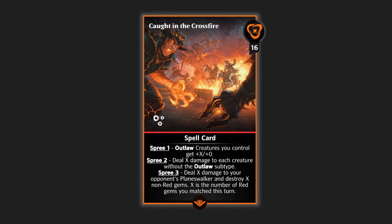If you are going to be using multiple copies of Caught in the Crossfire in a single turn, that will be very powerful. If you're running this with Pyromancer's Goggles — which makes it so that activated gems can pop and give you spells — this thing is going to destroy gems. You might wind up getting a whole bunch of them going in a turn. I could very easily see you being able to outright end games in a single turn with this card, between the increased power you're giving your outlaws before they attack and the damage you're doing to your opponent's planeswalker from the Spree three.